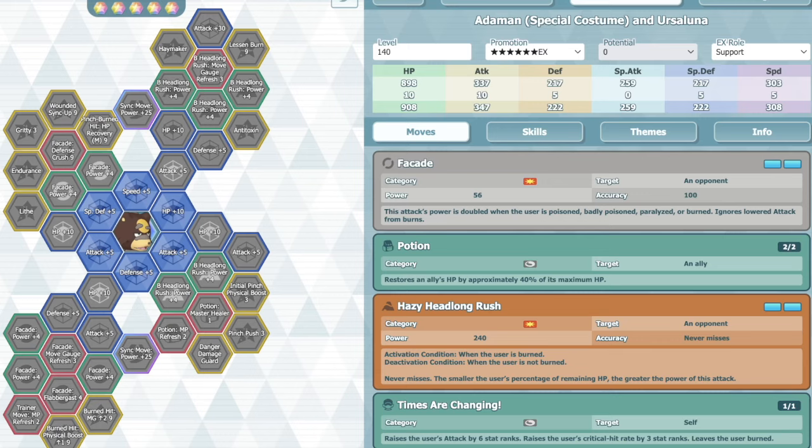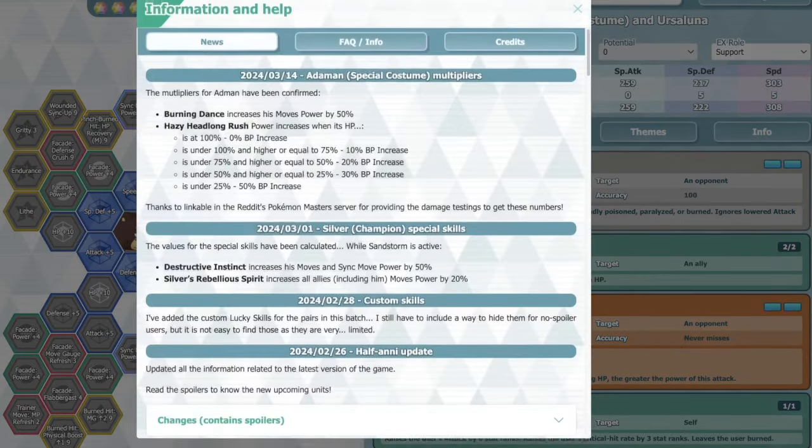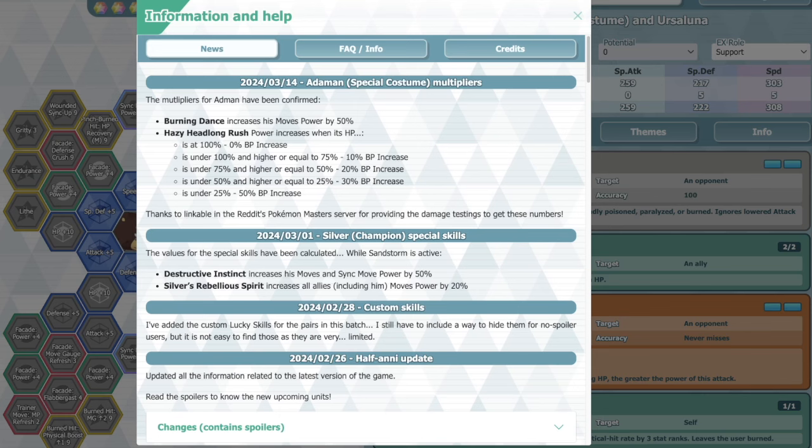The multiplier works like this: at 100% HP it's 0% BP increase; under 100% but at or above 75% HP it's 10% BP increase; under 75% but at or above 50% is 20% BP increase; under 50% but at or above 25% is 30% BP increase; and under 25% HP is a 50% BP increase. The big jump is from under 50% to under 25%, which is an extra 20% BP increase - all the others are in intervals of about 10%.